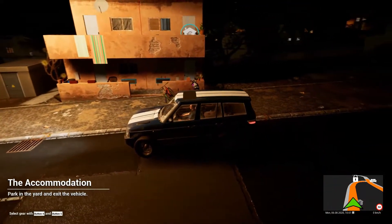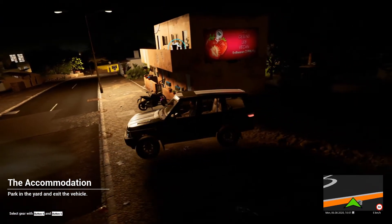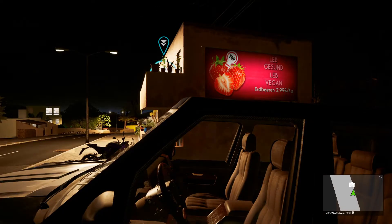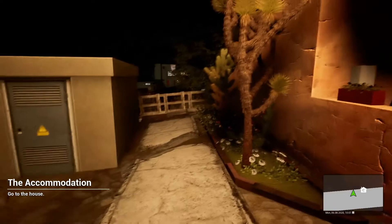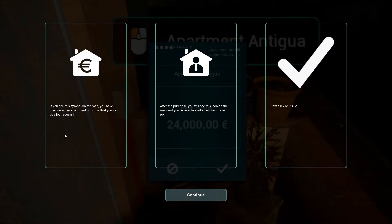How do you get cars in this game? That is a good question. I'm just going to park right there — lights off, engine off, press C. Savannah says I should steal that motorcycle. I don't think I can — wrong game, that's more like Grand Theft Auto. There's a stairwell back here. The sign says: 'Apartment Antigua — if you see this symbol on the map, you've discovered an apartment that you can buy for yourself.'